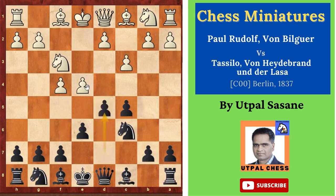D5, attacking the E4 pawn. E5 — he doesn't want to exchange. Then Black played F5, White played D4, so White got the chance to play D4, which is good. And here C takes D4, C takes D4.